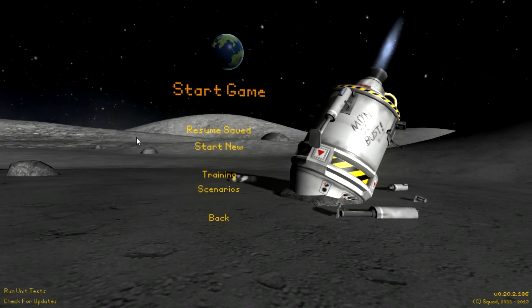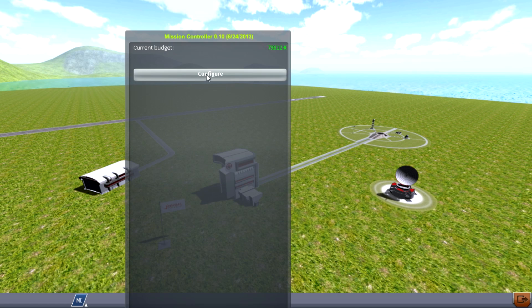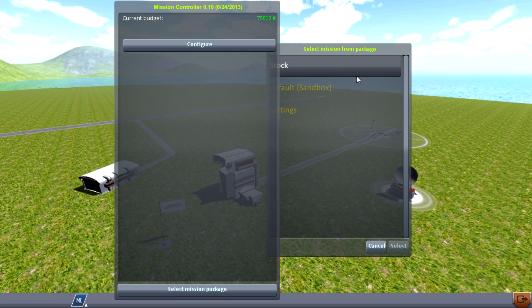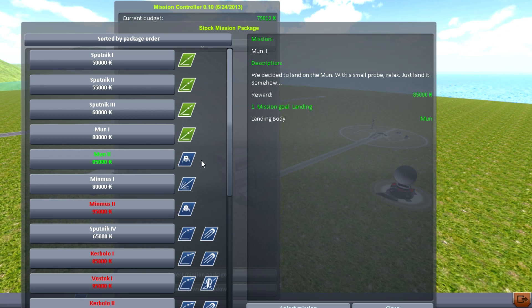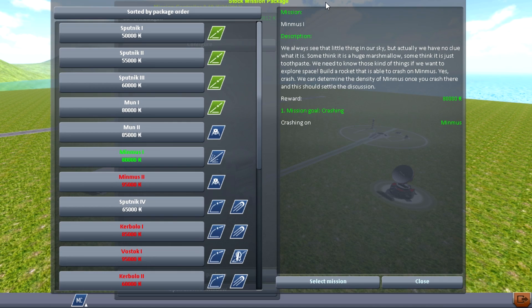There are a couple of choices we can do. I'm going to go and resume my save, load this bad boy up and have a look at this. 79,812 - that's a lot of money, we can build some good rockets with that. Now, Moon 2 - land on the Moon, 85 grand. I don't think we're going to do that today. I think what we're going to do is go for Mimus 1, which is basically crashing onto Mimus' surface.